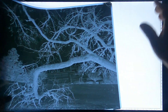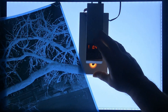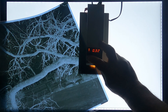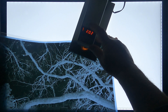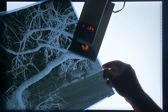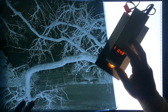Okay, first negative: base plus fog is 0.32, and our D-max, which would be up in the sky somewhere, maybe there — 2.02. D-min will be down on this branch — 0.34. So that's a density range of about 1.67.